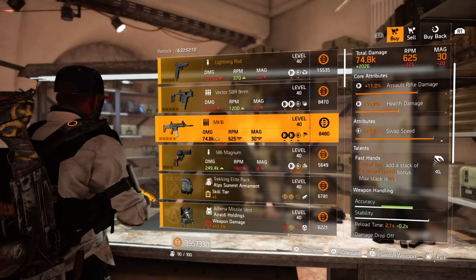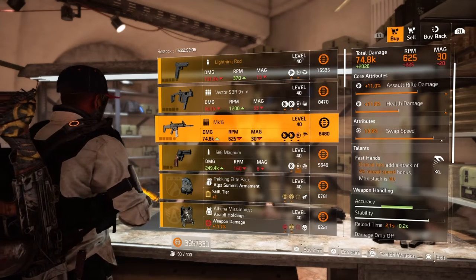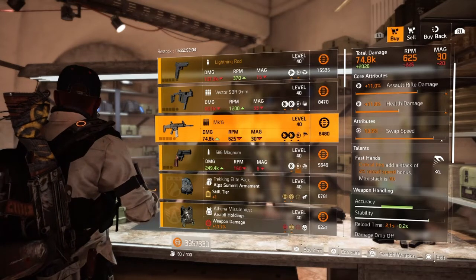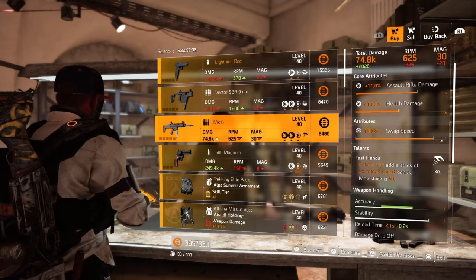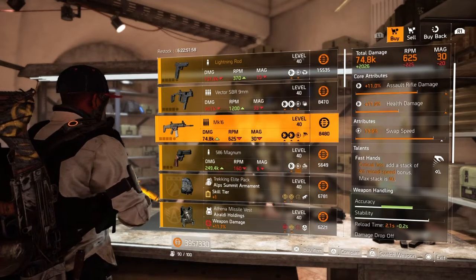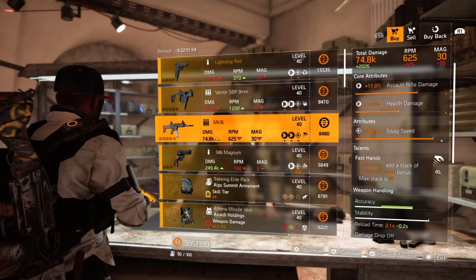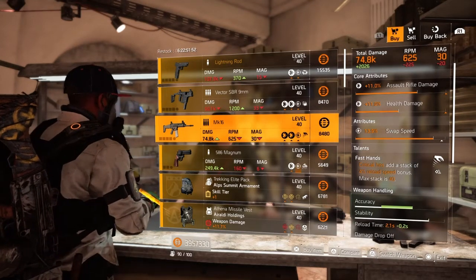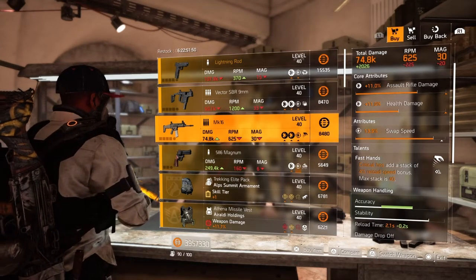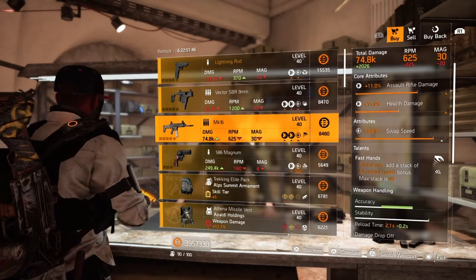Next we have the MK16 — core attribute is 11% assault rifle damage, 11% health damage, lower attribute is 13.9% swap speed, and the talent Fast Hands. This one seems useless to me right now — you'd have to roll two talents unless you're going for a 4-crit build and just reloading faster, but with the lower RPMs I probably wouldn't pick this up.